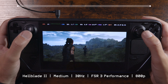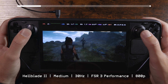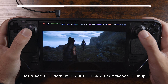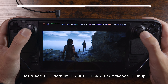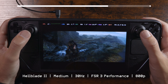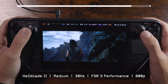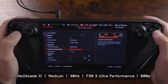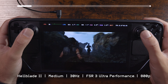Now switching to FSR 3 performance at medium, locked at 30 hertz — let's see if we can get anything more playable. But yeah, this is still just not giving us enough. We just need a little bit more oomph, but we don't have it with the current Steam Deck. It did jump to 30 on this huge landscape shot, so sometimes you have to give it about 30 seconds to figure things out. But we're definitely staying at the mid-20s at medium FSR 3 performance.